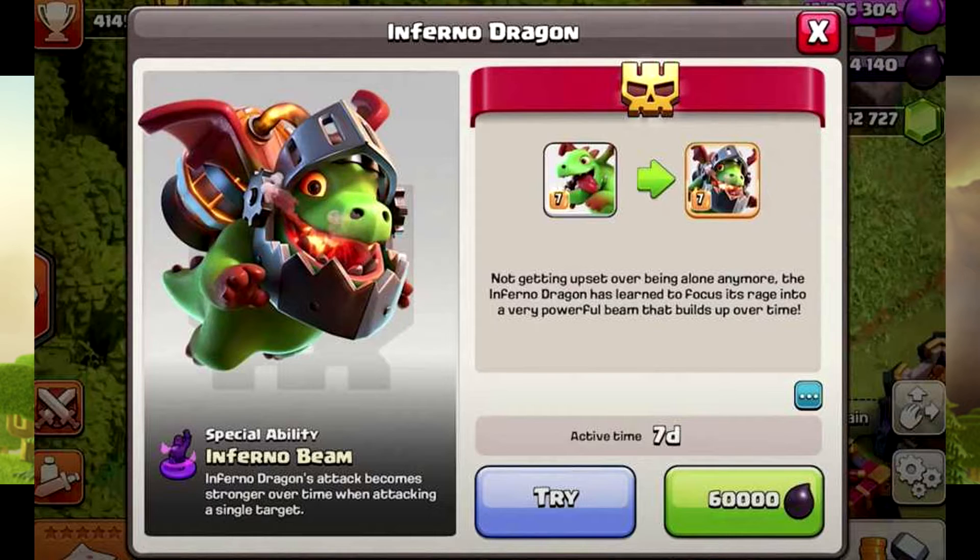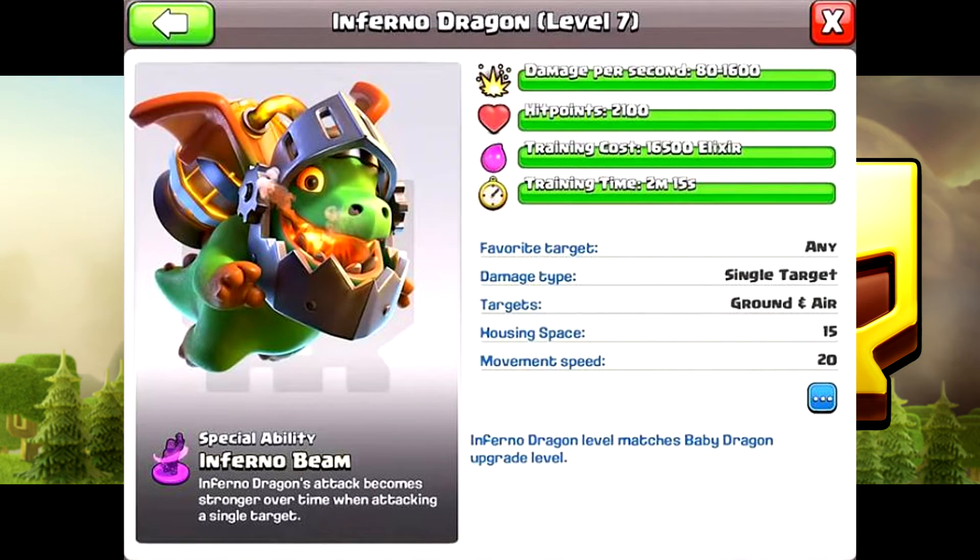The Inferno Dragon's beam attack starts at 80 DPS and increases the longer it shoots, up to 1,600 DPS — that's a crazy amount of damage. This will be very useful on things such as the clan castle, or maybe even a max level King or Queen if they're not already targeting this guy.